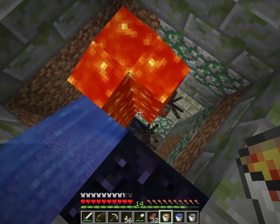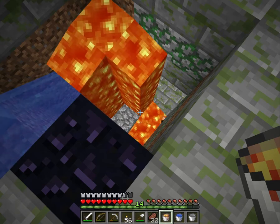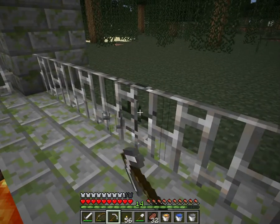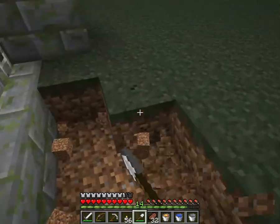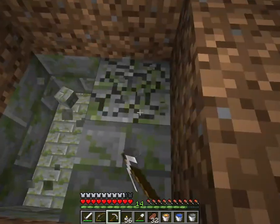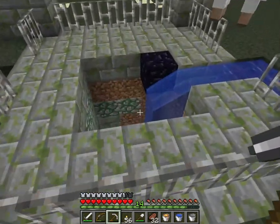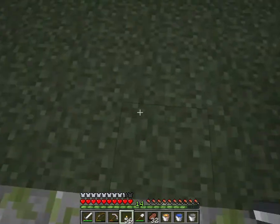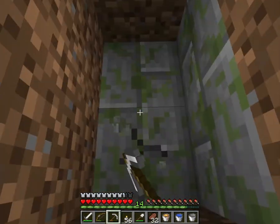I could just go straight down into some water — that's what it looks like. We can go down this way then. Let's see if we can't find a wall somewhere. Here? Yeah, here. A good place to go down. Yep, looks like this is the wall.